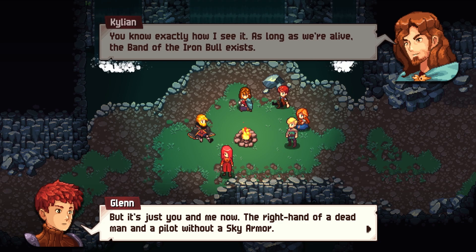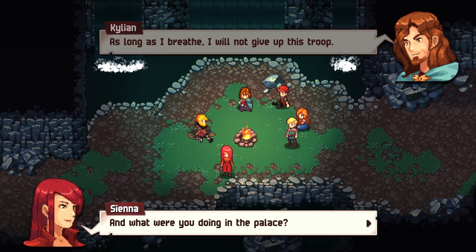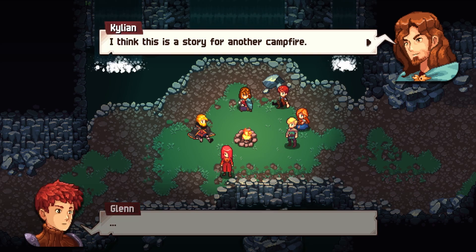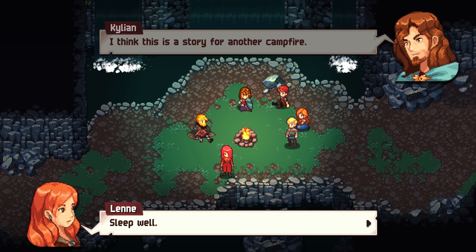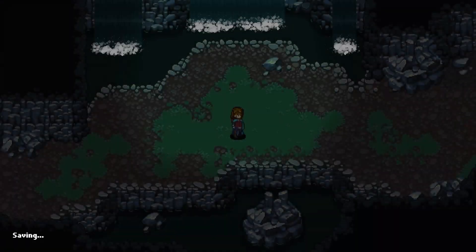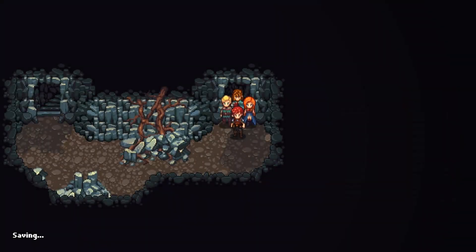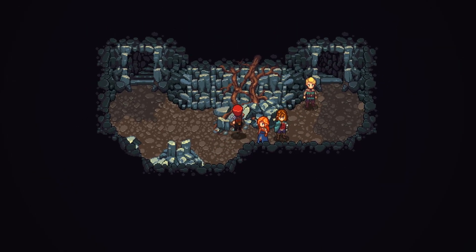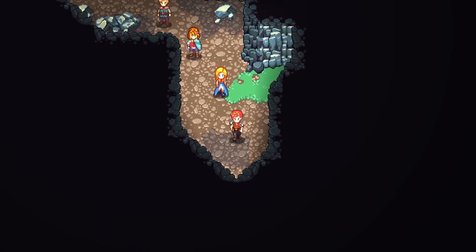Killian was the captain's right-hand man, and the other was a sky armor pilot. They are now the only survivors. Afterwards they returned to the free cities — that was the end for the Band of the Iron Bull. But the response is: as long as they're alive, the band exists. Though it's just the two of them now — the right hand of a dead man and a pilot without sky armor. As long as there's breath, the troop won't be given up. And now it's daylight — we're in this new section.